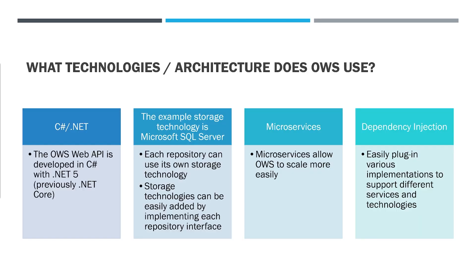What technologies and architecture does OWS use? The OWS web API is developed in C# with .NET 5 — previously called .NET Core, but now called .NET 5. At some point soon we'll move to .NET 6. The example storage technology is Microsoft SQL Server, but each repository can use its own storage technology. Storage technologies can be easily added by implementing each repository interface — there are examples for MongoDB and PostgreSQL. You'll be able to customize these storage technology interfaces to work for whatever storage technology your game needs.